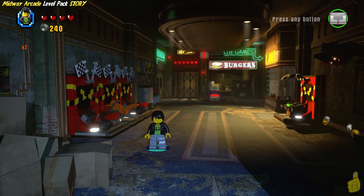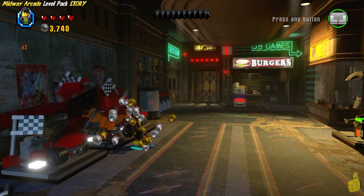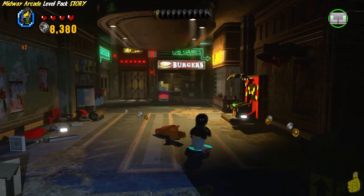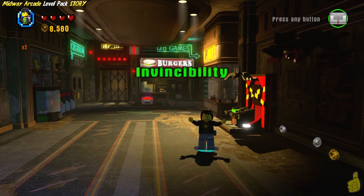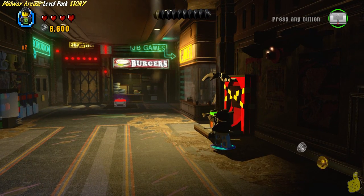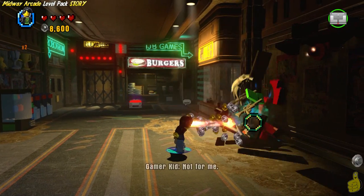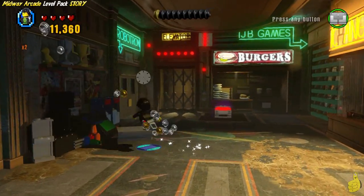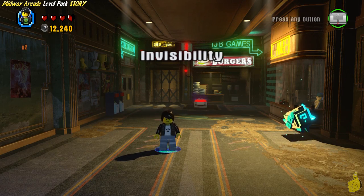First things first, there are some studs to be found by simply doing some butt slams. We can cycle through all the different abilities by pressing the circle or B button, then press and hold that same button to activate that power. Here I've activated the heat ray and got my laser beam going crazy and destroyed all that stuff. It saved me a few extra butt slams — the tailbone was getting a little sore.